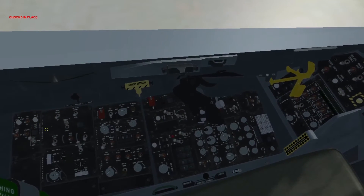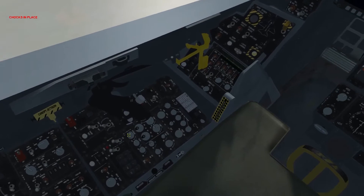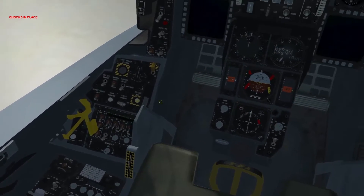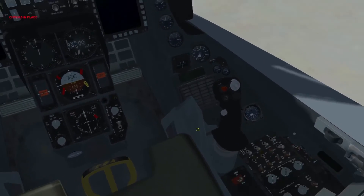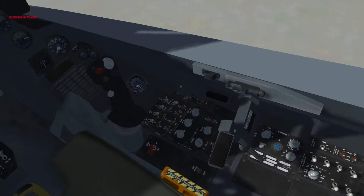So over here I'm just going to do a left to right check of my switches. I'm just looking over to see if everything is in its default position on the left. I'm going to move over to the right side — everything looks like it's in its correct default position.